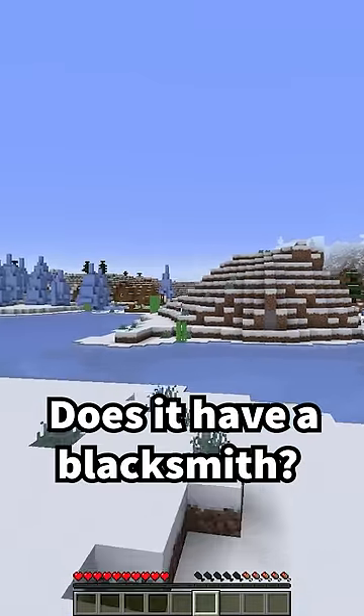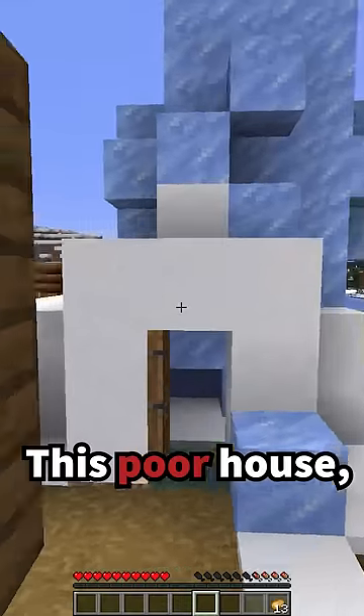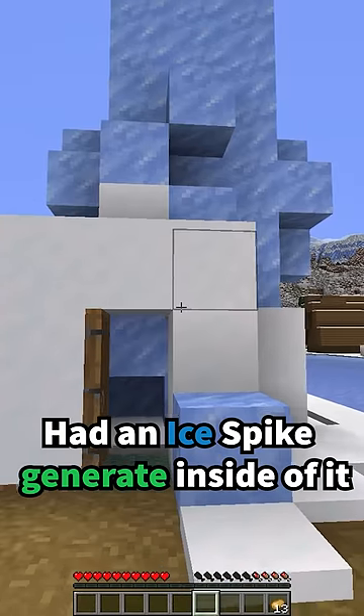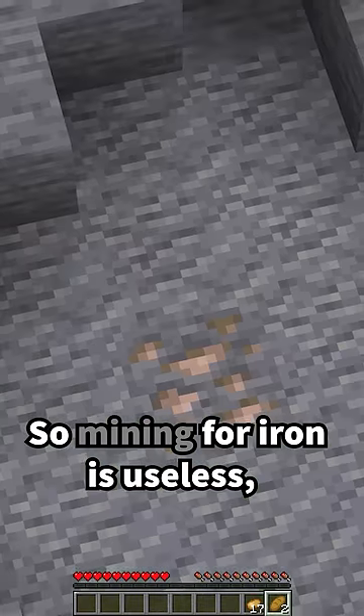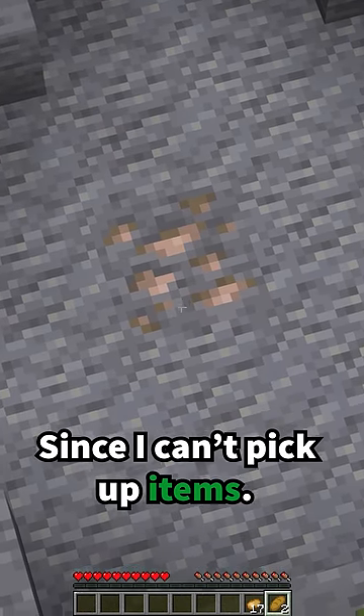A village. Does it have a blacksmith? This poor house had an ice spike generated inside of it. Sadly, no blacksmith. So mining for iron is useless, since I can't pick up items.